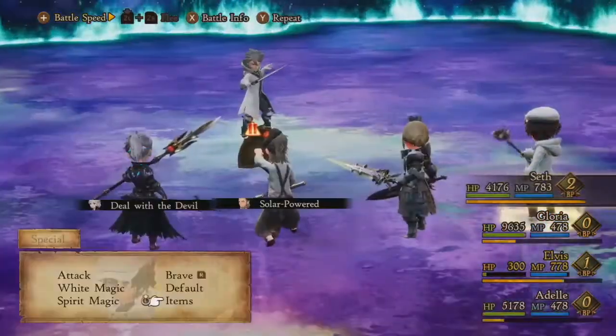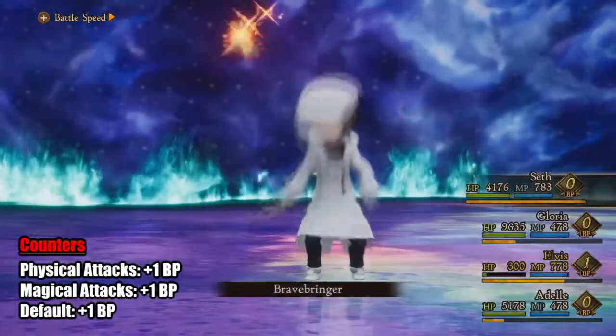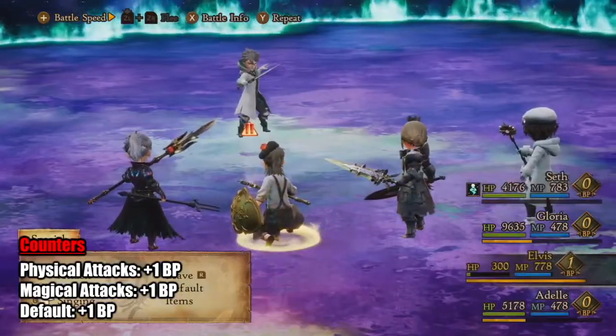For me, my strategy is going to be a White Mage, a Shield Master subbing Bastion, a Pictomancer subbing Bard, and a Hellblade.